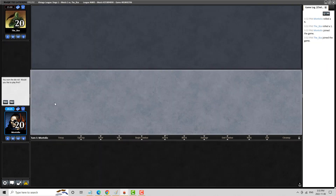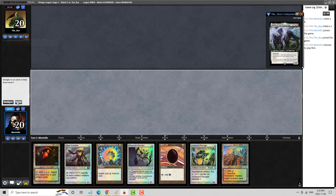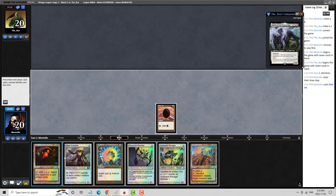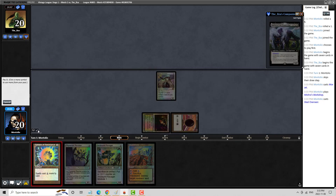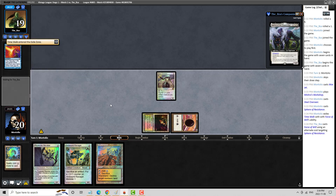Here we are for Round 2 of our Vintage League with Ravager Shops. We won the die roll. MTG Goldfish says my opponent has one result and it is with Dredge. But we're definitely not playing against Dredge — we're seeing Alluras here. I do like this hand. I think we just want to get an Overseer into play and a Sphere, right? Whatever they're doing over there is probably going to be impacted pretty significantly by a Sphere, I would suspect.